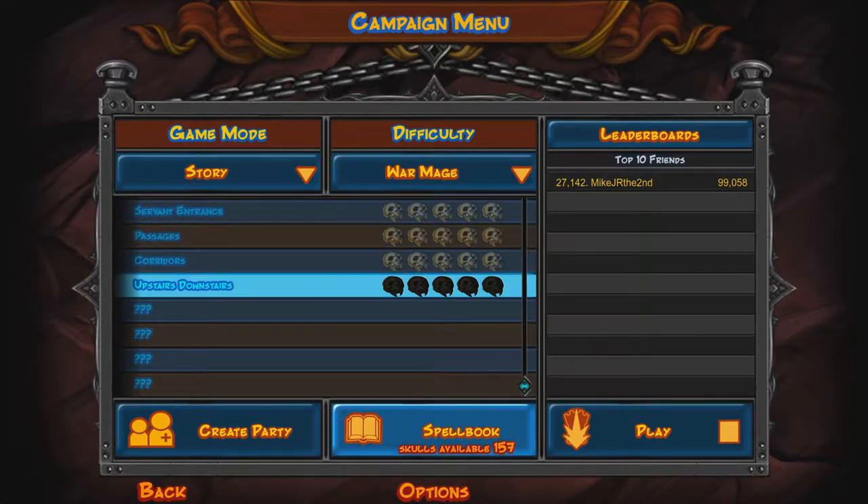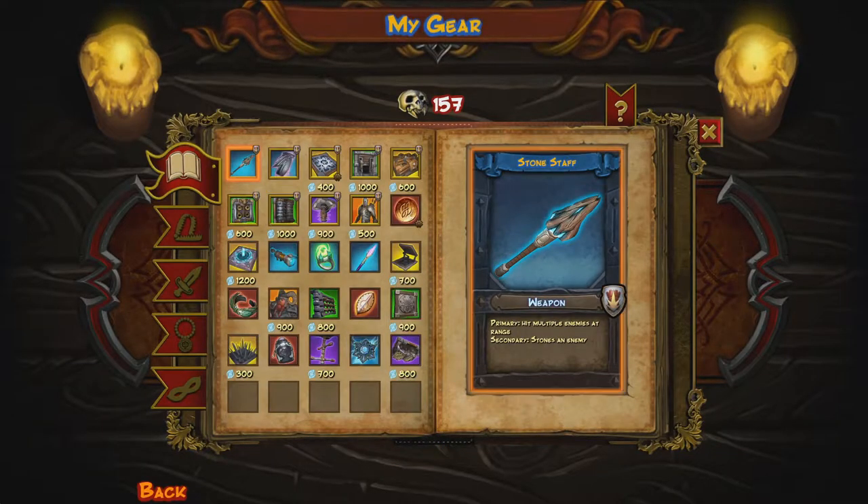We are going to be taking down Upstairs, Downstairs. It's a little bit of an odd level. It does the thing where there's obviously a rift right in front of the enemies, but they decide to take a different path, which is kind of dumb. I played around halfway through the level earlier today just to test it out, just so I had an idea of what was going on.